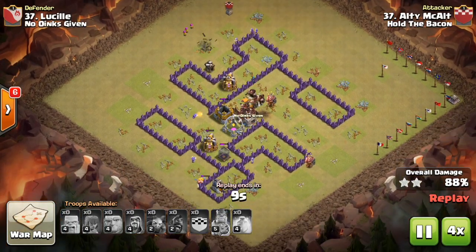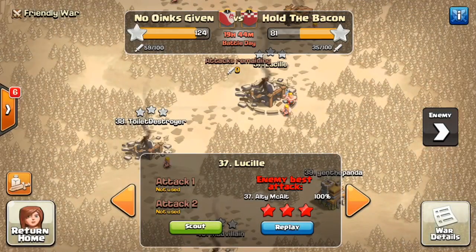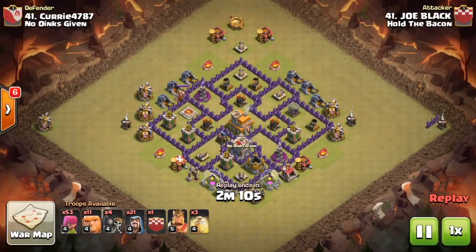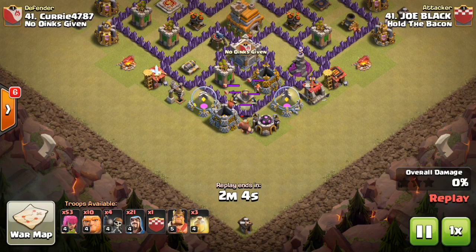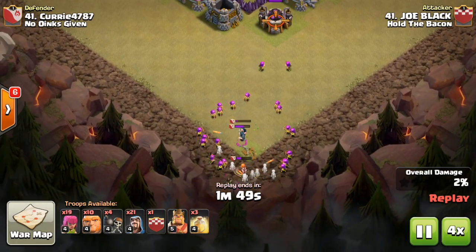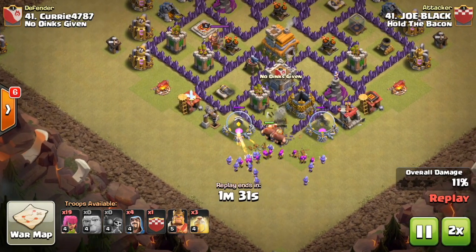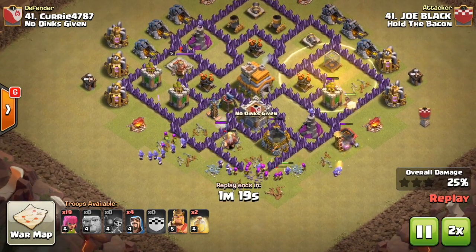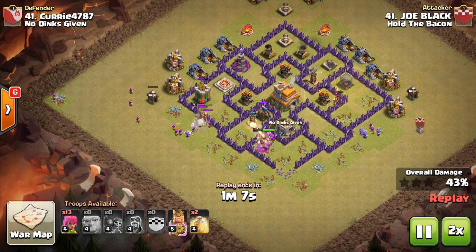Hog attacks are very popular at town hall seven — we're seeing them everywhere, mostly because dragons aren't allowed in this war. This next town hall seven attack is 41 versus 41 — a giant-wizard attack, something I don't see too commonly at town hall seven. He lures the clan castle and takes it to the corner, dealing with a pretty tanky valkyrie. He drops giants followed by a ton of wizards, and max hogs from his clan castle on the right side — but they hit spring traps so only one hog survives. It's up to the giants and wizards to finish off the rest.